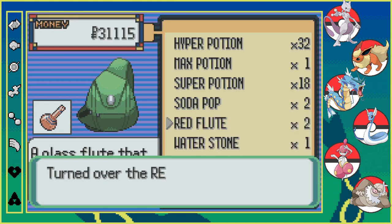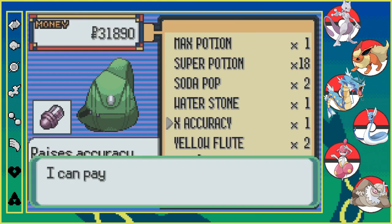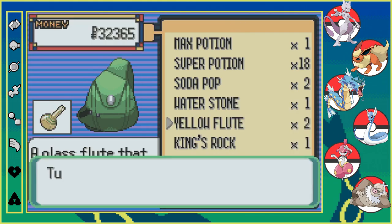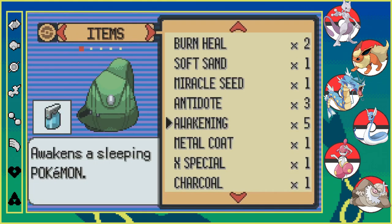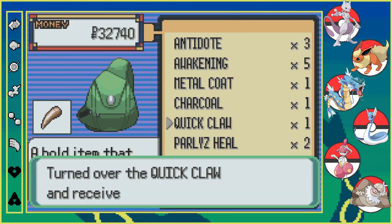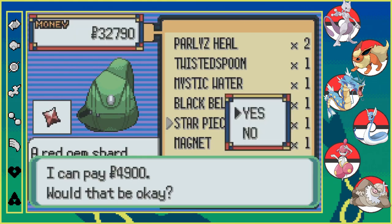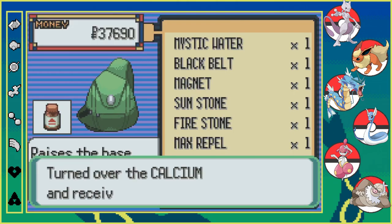Red flute we don't need. Waterstone we'll keep. X-Accuracy we don't need. Oh, we had two. Sell these yellow flutes. King's Rock I'll keep in case we throw it on a guy. The rest of this exponential — don't need. We're not gonna use the Quick Claw, might as well get rid of it. Our piece — all you can do with that is sell it. Calcium, might as well just sell.